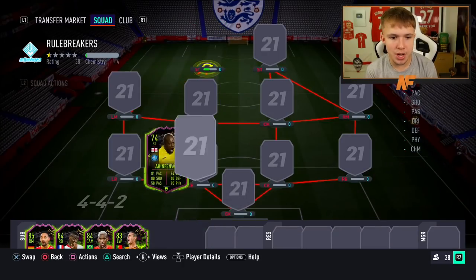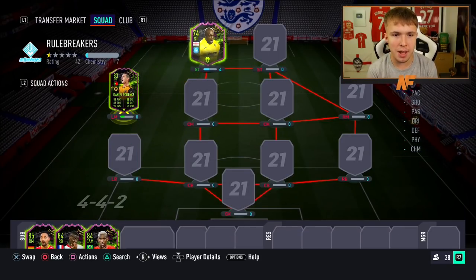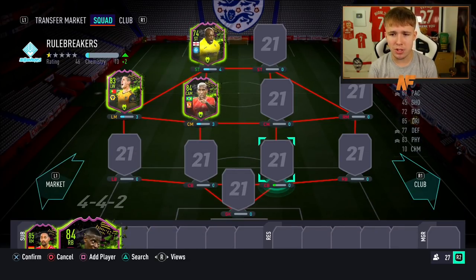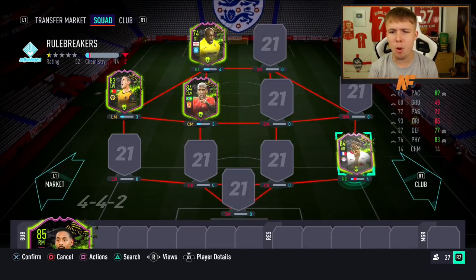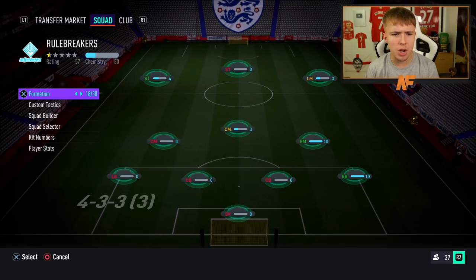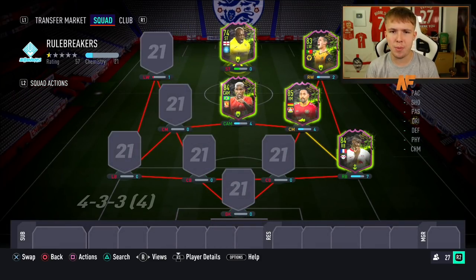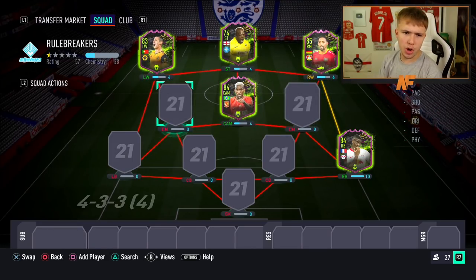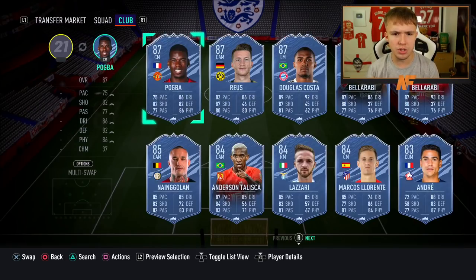Pretty obvious where we're putting these players — in their own positions. Podence left wing, Akinfenwa up front, Talisca at CAM, Mukiele at right back — a very nice card I've tried before — and Bela Rabi on the right. I'm not sure about the formation yet. I only have about 600k, so I can't get the top players like Harry Kane, Texeira, or Pogba. Let's go with a 4-3-3.